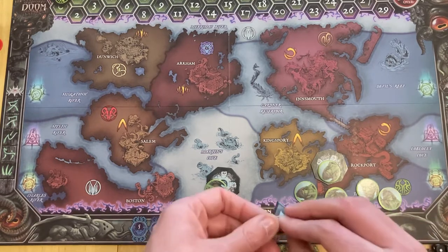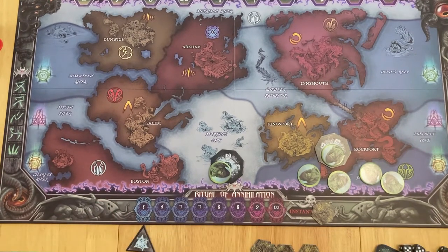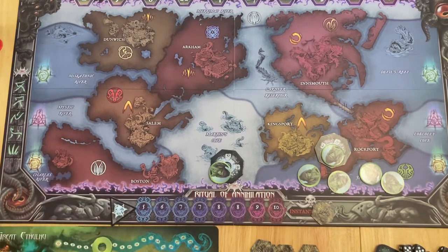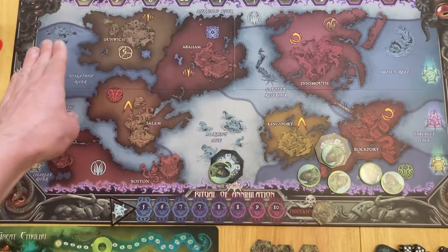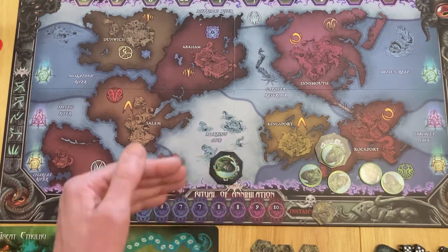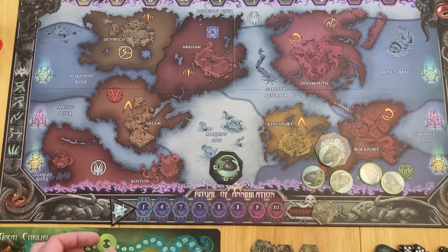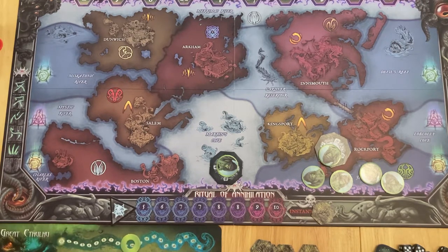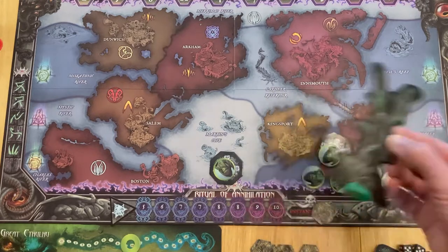We also have rituals of annihilation down here in position five. Once you've spent all your power, you move on to the gather power phase. You gain one power per cultist in play - so one, two, three, four, five, six cultists. You get two power per controlled gate, so that adds up: six plus four equals ten. So your power goes back up to ten for the next round. Additionally, you get one power per abandoned gate, and if you haven't had anything to do with Cthulhu, you might get additional stuff too.